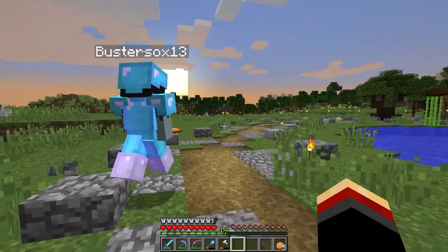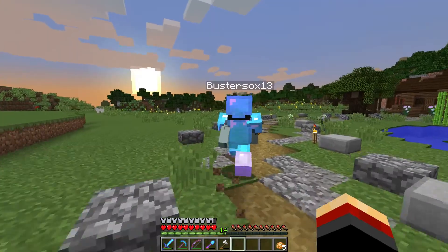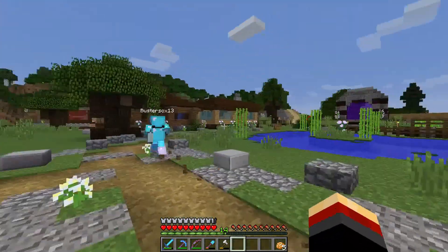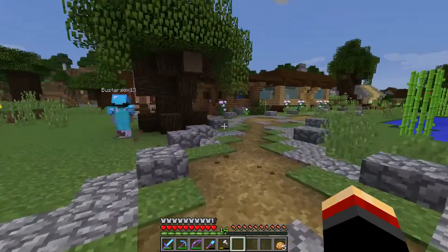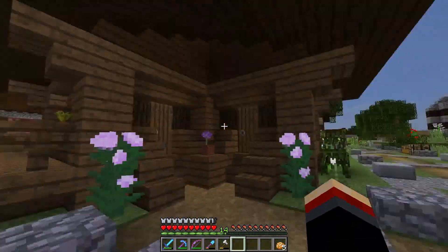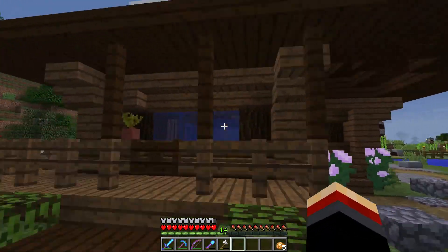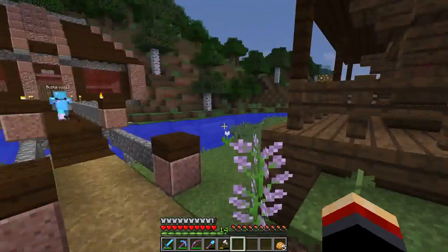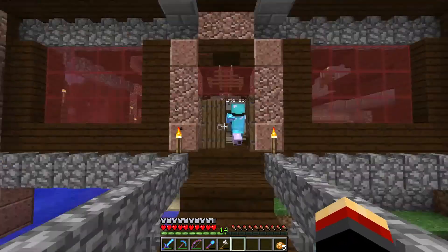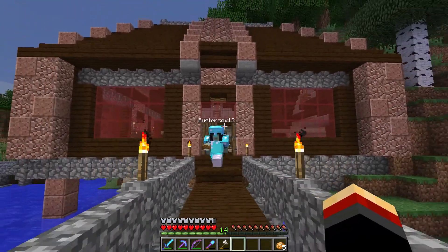Let's go over to the big house and check it out too. Along the way you can see the custom trees we're adding to make the area look more natural. This here is a little one-bedroom shack — we'll show you that in a minute.